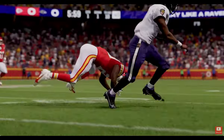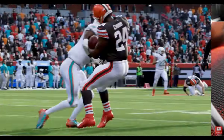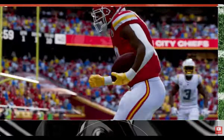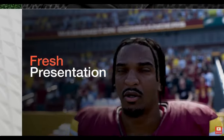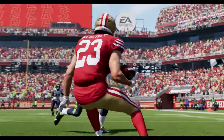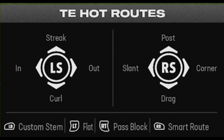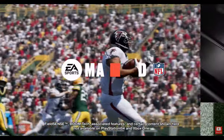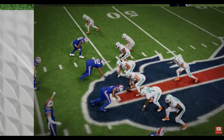Slants on any receiver isn't necessarily new — that's always been one of the better adjustments. But being able to put corner routes on every receiver is something that used to be in the game maybe five or six years ago and was so overpowered they removed it from the hot route menu. Tight ends can now run corner routes and slants once again, which was also removed to nerf it. So corner routes, slants, and post routes — the three most powerful routes in the game — are now accessible on any play to any position, making it way easier to create overpowered custom plays.